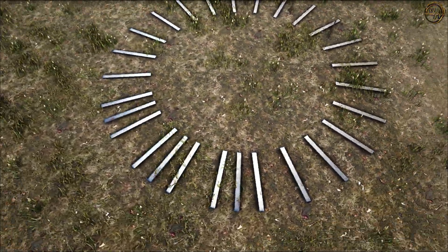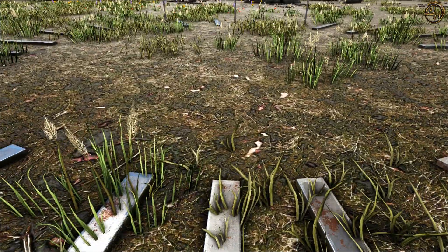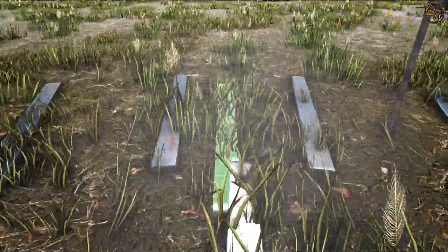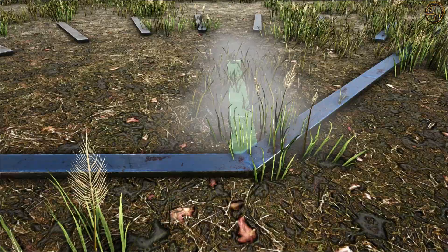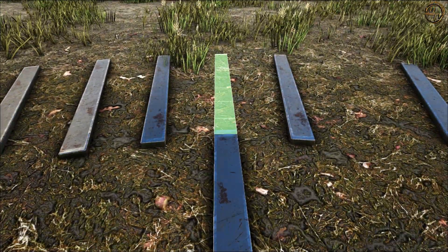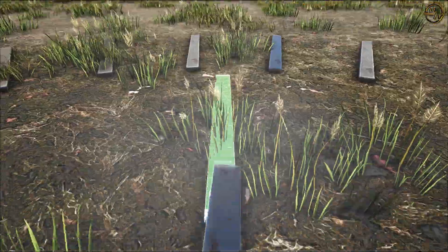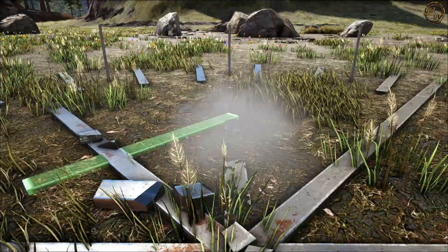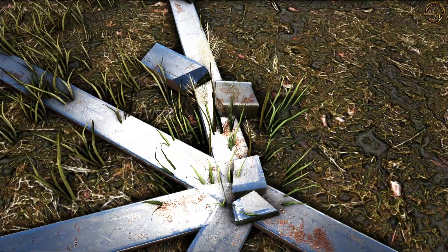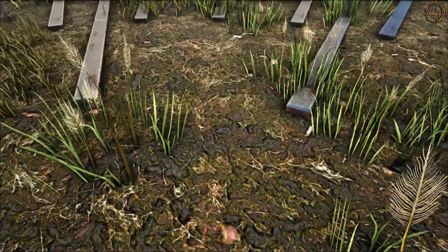So sollte das Ganze aussehen, wenn ihr fertig seid. Jetzt werden wir an diese drei Fence Foundations, die wir gesetzt haben, bis zur gegenüberliegenden Seite jeweils Linien aus Fence Foundations ziehen. Vorher ist es leider nicht zu kontrollieren, ob wir sauber gearbeitet haben – das werden wir erst in diesem Schritt sehen. Lasst die Rohre ruhig noch da, dann könnt ihr gegebenenfalls noch Korrekturen anstellen. Nehmt jeden Winkel, wo eine Fence Foundation angesnappt werden kann, und setzt sie komplett rüber bis zur gegenüberliegenden Seite. Vergesst keinen.